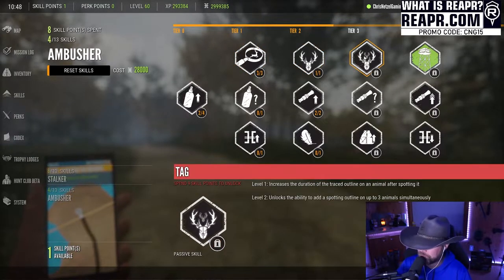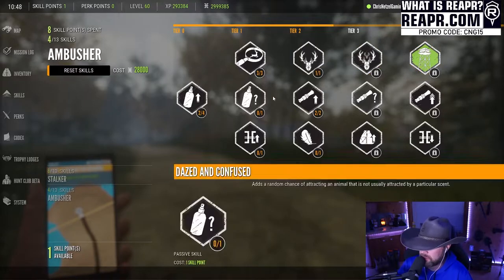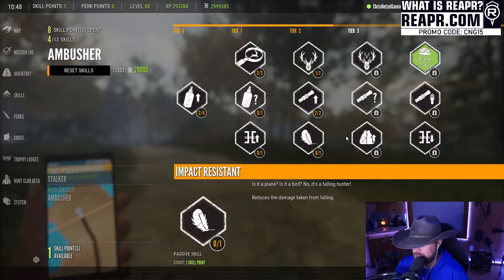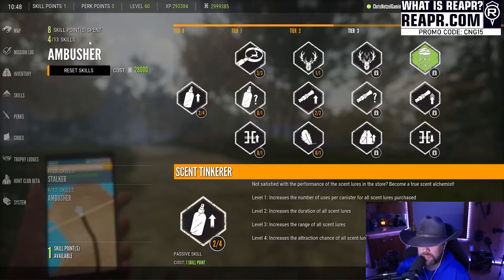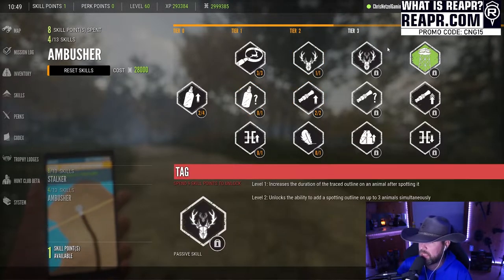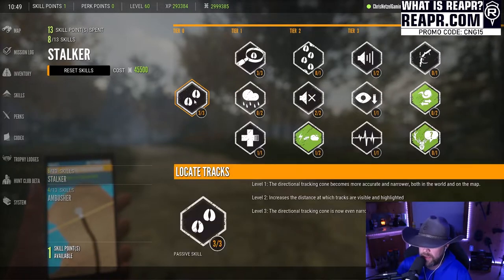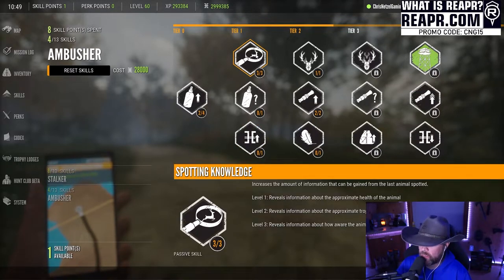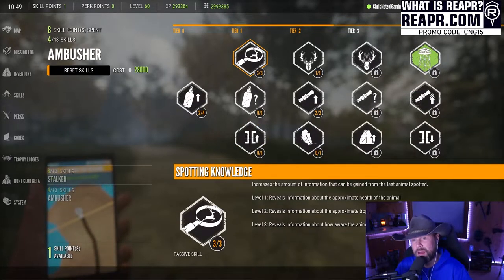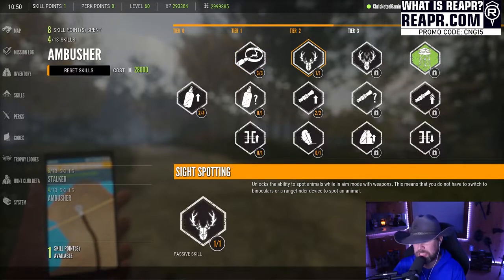Spotting Knowledge increases the amount of information gained from the last animal spotted — when you spot an animal, you'll get a lot more information in that box at the top of the screen. I highly recommend both Spotting Knowledge and Site Spotting. Keep in mind that if these are locked, you have to progress through the tree to unlock them, and you are limited in how many skill points and perk points you can use, so allocate them correctly.